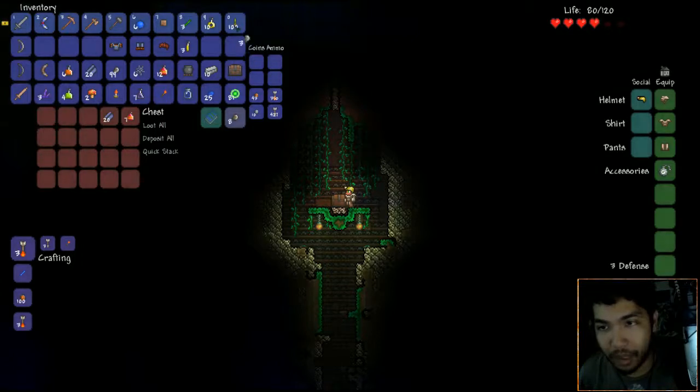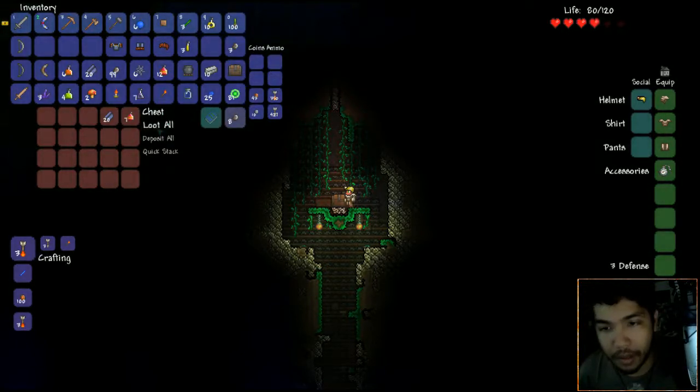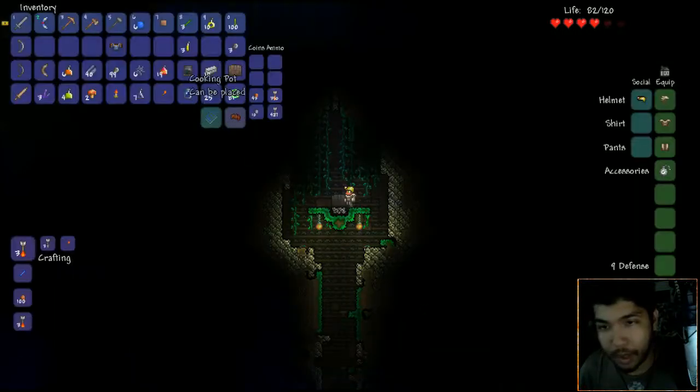I'm gonna put the poison knives on my right click. Are those new? I don't remember seeing poison knives in regular Terraria. So I don't think we need all the other stuff - let's just get rid of it. What's this? Oh my god, we can drop it for quick filtering - no way!